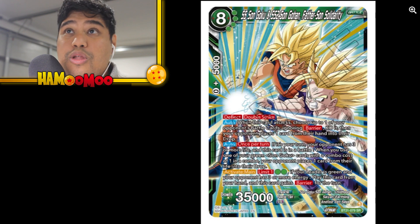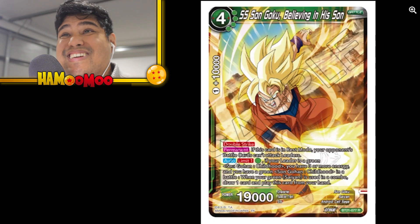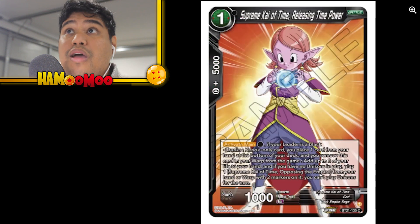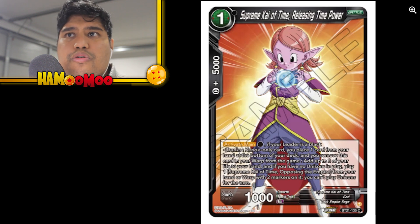Wow — you're only paying two for such a big card. Super Saiyan Son Goku Believing in His Son, another card. Super Saiyan Trunks Mysterious Future Warrior — I love Trunks, that's a nice art. Supreme Kai of Time Releasing Time Power — these are support cards I'm excited about. I have my Crimson Trunks deck, which is a black deck, and you can see it says Trunk Xeno — so these are support cards for it. I'm definitely going to be adding these.